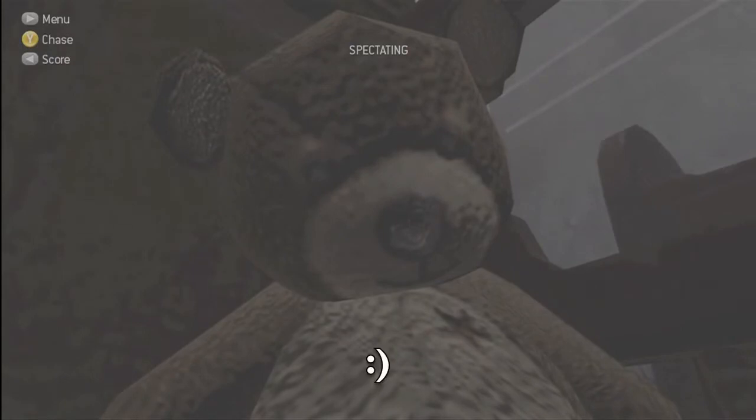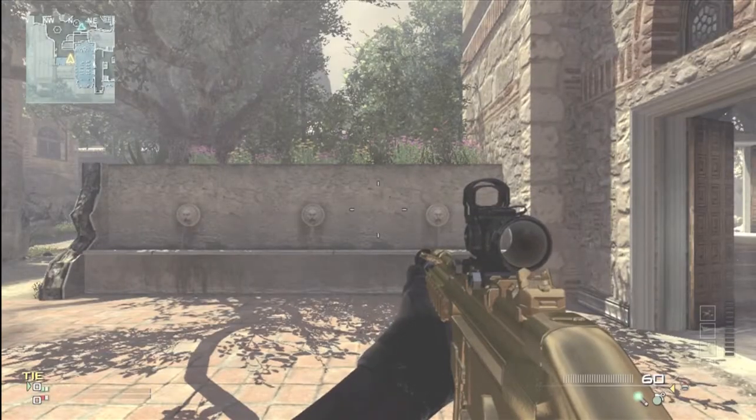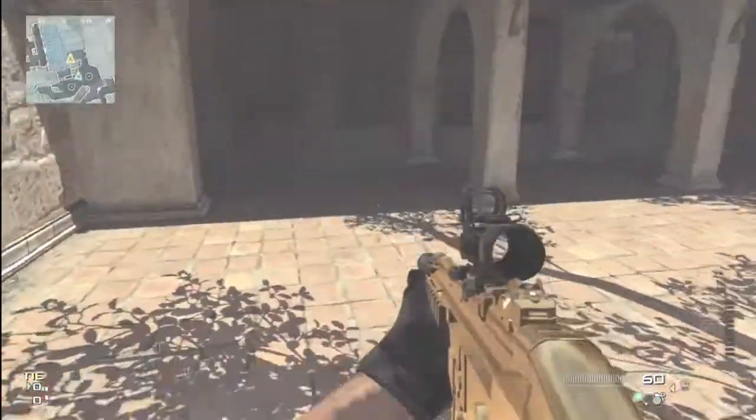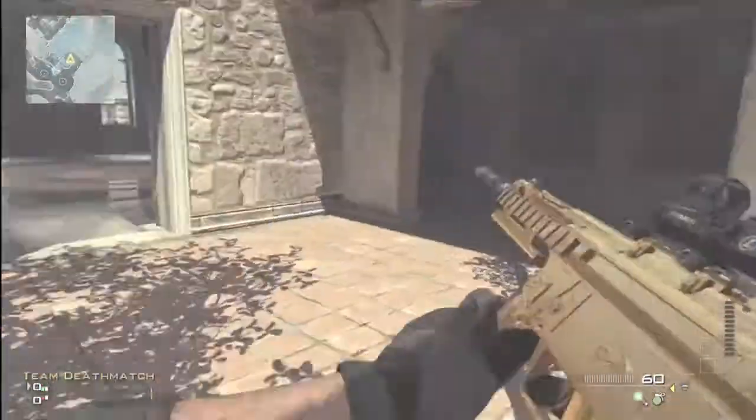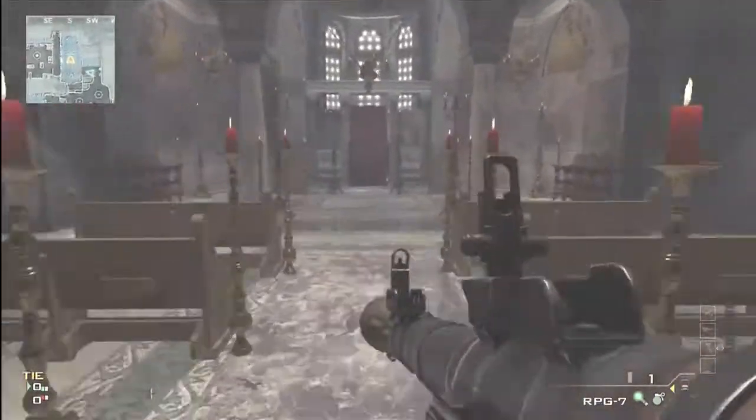So let's move on to the regular map guide. The overview for Sanctuary — let's get to it. Sanctuary is the new map that also came along with Foundation, and I did a map guide for Foundation guys. Make sure to check the top left hand corner of your screen to go to the Foundation map guide for some awesome tips, jumps, spots, lines of sight, and all that good stuff.